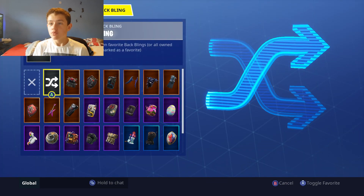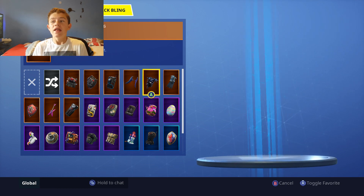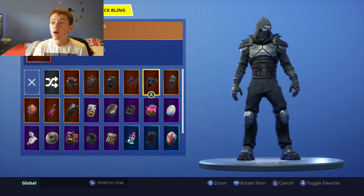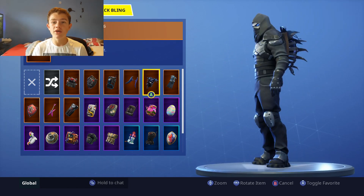So the one we're going to be using — the one I think looks best on the back of this — is going to be the Iron Cage. Number one, it goes with the armour, and then this guy's got the blue, and it just looks like he's wearing armour. It's so cool — the Iron Cage.